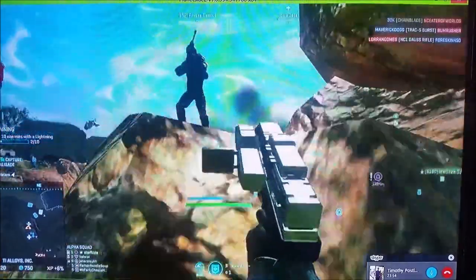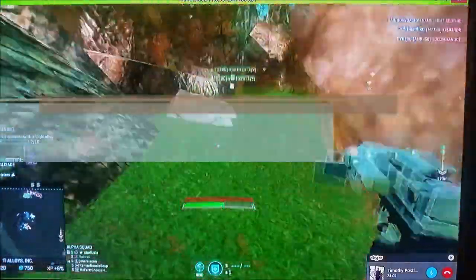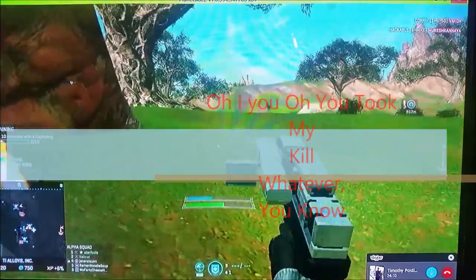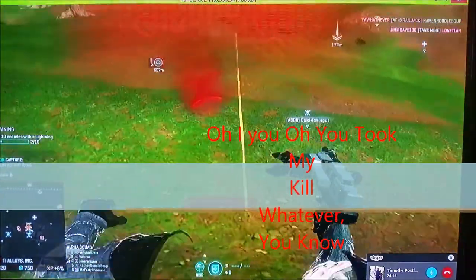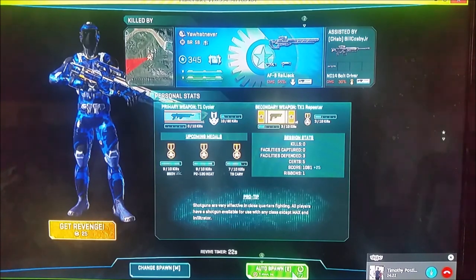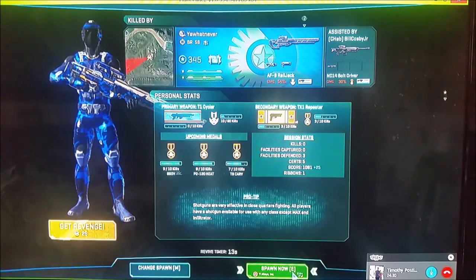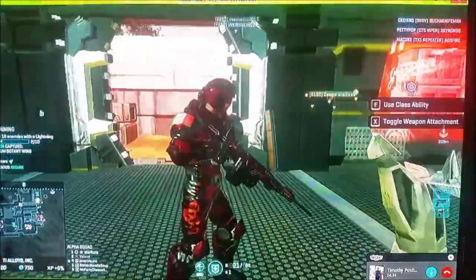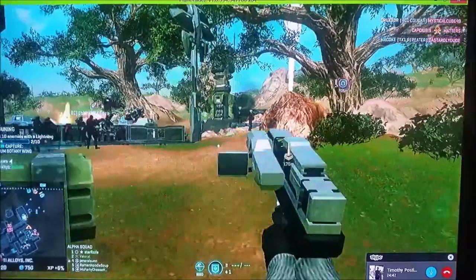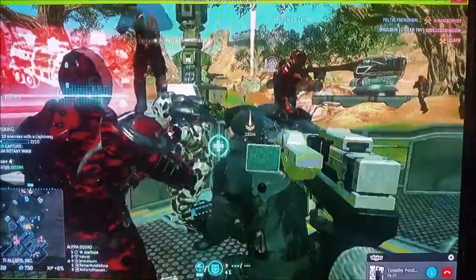Another quick way to get certs: steal kills. Don't be afraid to get in there and steal somebody's kill — don't worry about what they'll think. If you were in a real war you wouldn't worry about that. The whole point is you could do 90% of the damage, and if somebody lands that last bullet they steal your kill. So get in and steal kills as much as possible.